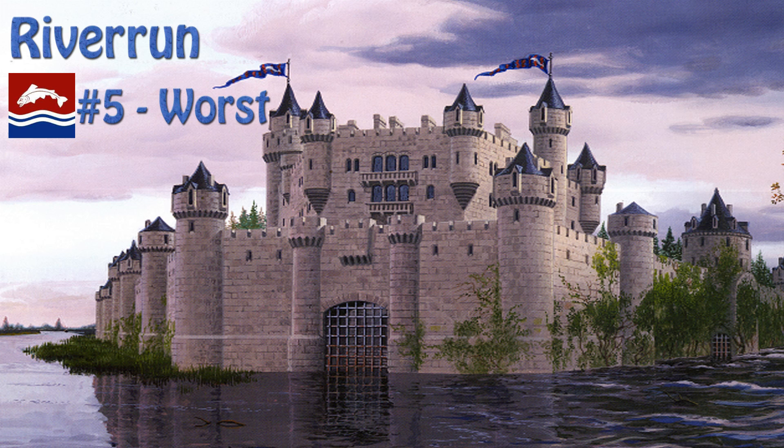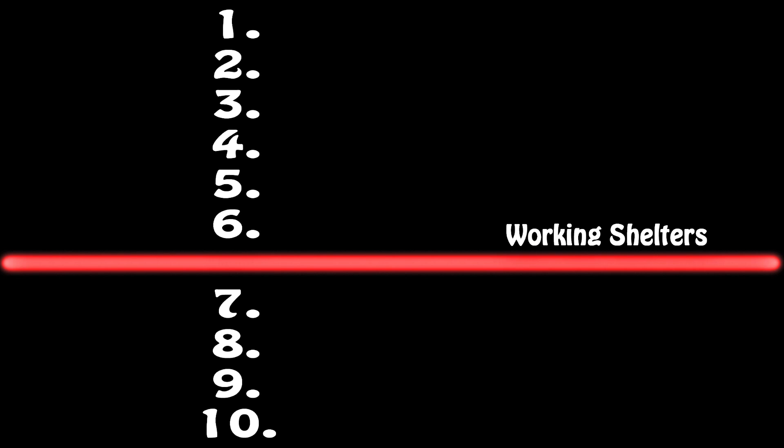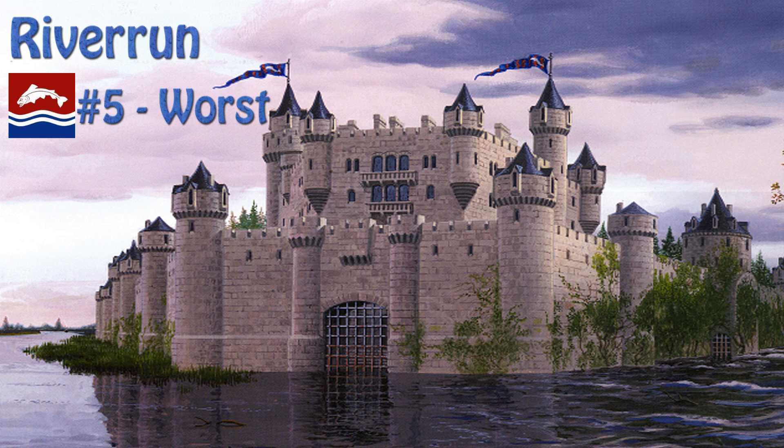For fifth worst, we have Riverrun. If you were to take the scoring system I used and made it so that the places with scores in the positive were feasible hideouts, there are actually six places that would make the cut. But with a score of only plus two, it's still vastly inferior to the top five on this list. While it does have a great supply of fresh water and fish, the trick of pulling up its rear levees to make itself an island might not work against enemies that could probably freeze water at least to some degree, if their ability to shatter steel says anything.